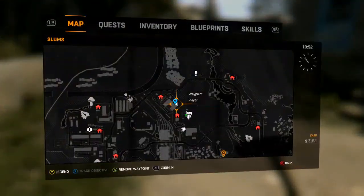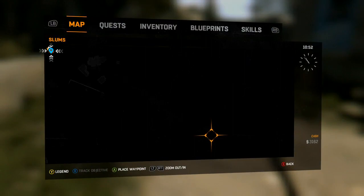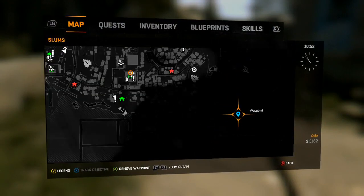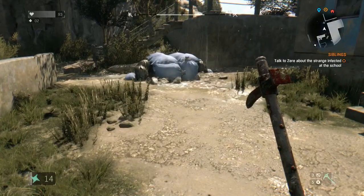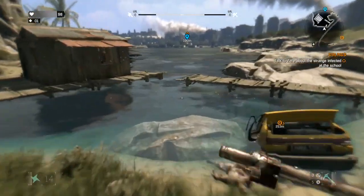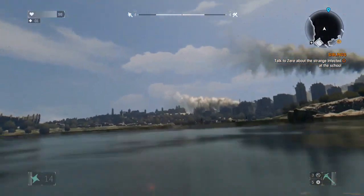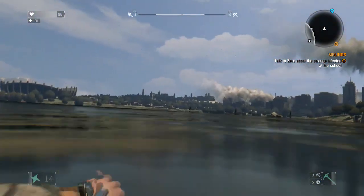The next one is an XP Calibur easter egg. XP Calibur is a play on words of Excalibur, which is a pretty big easter egg nowadays — it's been done several times. Borderlands: The Pre-Sequel had the Excalibastard. You're going to want to come to the bottom right-hand corner of the map — I guess that's south. This is the slums.